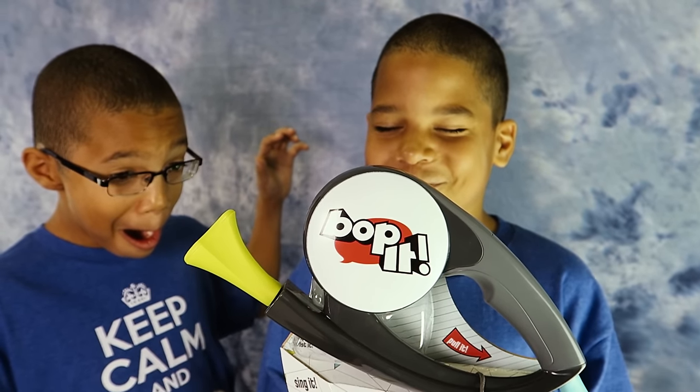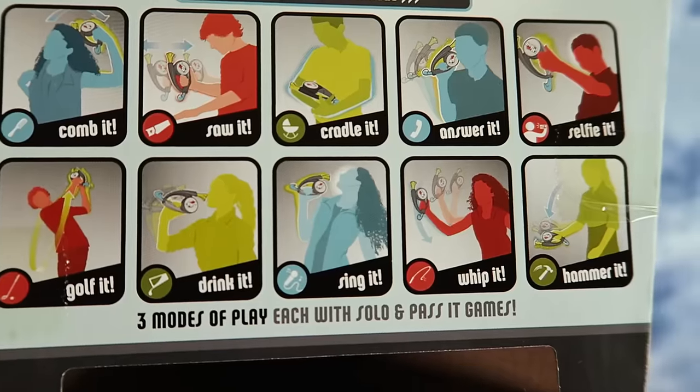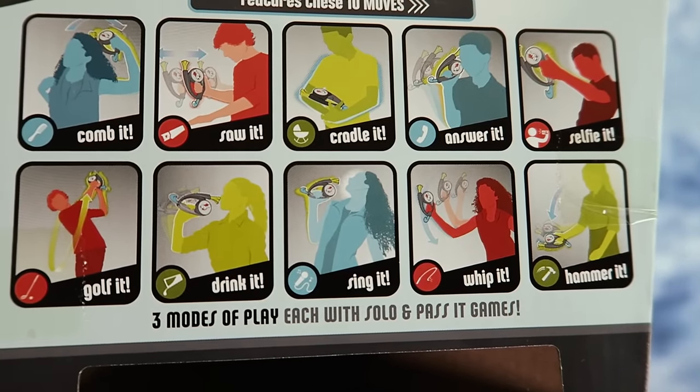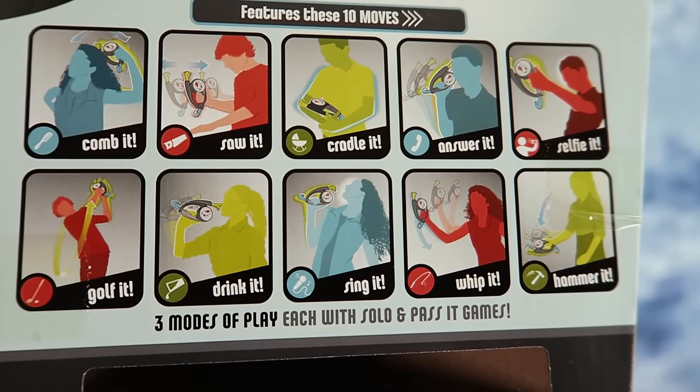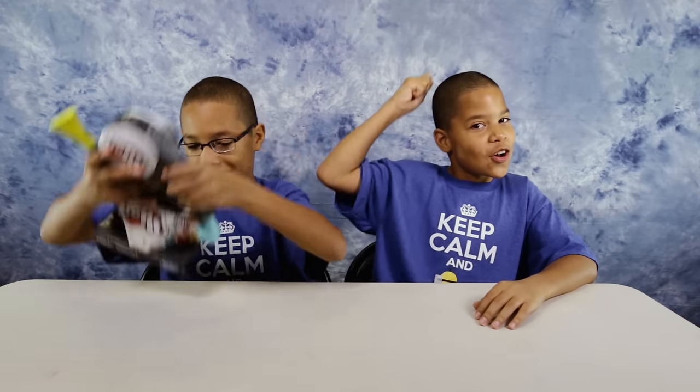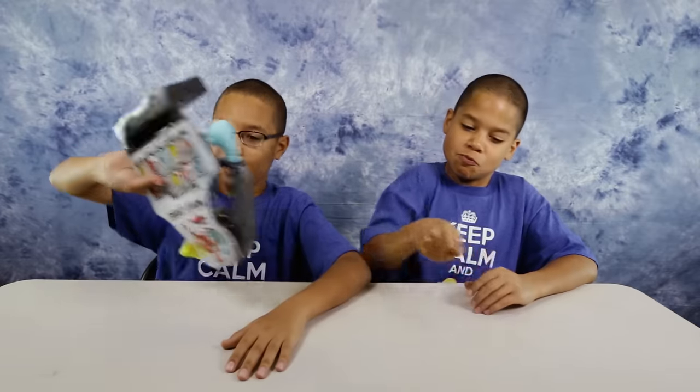First, I'm going to explain these moves because most of these moves are new, and none of you guys will be able to understand what we are doing. I'll explain so you'll be able to understand anyway. I'm gonna explain this stuff right now. These are 10 new moves. Comb it — you have to comb your hair with it like this. Saw it — you have to go left and right and saw it.